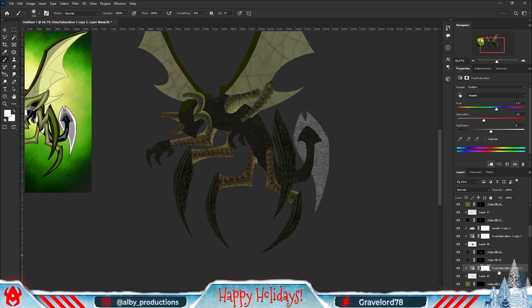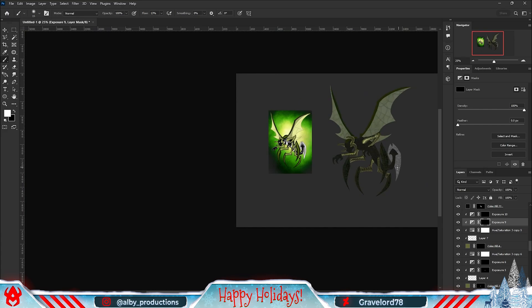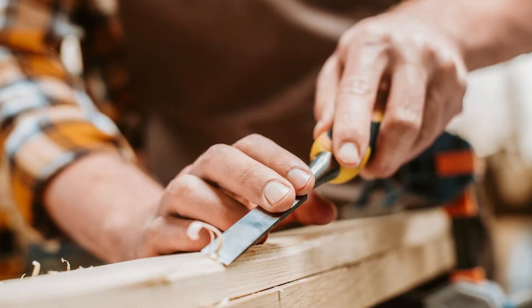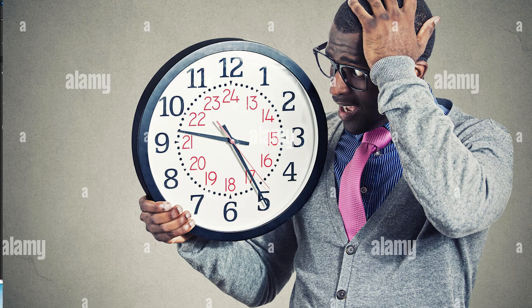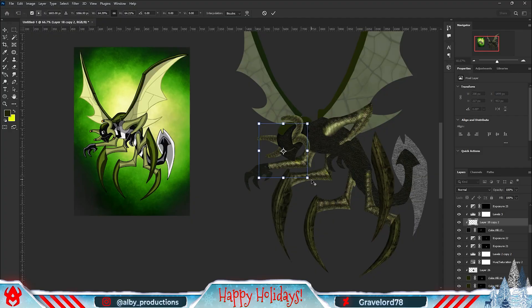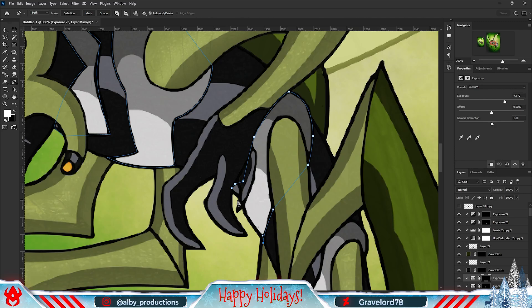To fix that I started adding the shadows and highlights, which obviously made the whole thing a lot better. For that I simply used an exposure adjustment layer, added a mask, and started painting the shadows and highlights. This part is like stone carving - you just gotta keep chiseling away until it's a perfect piece of art. It definitely takes an incredible amount of time to get it right, but the results are always worth it.